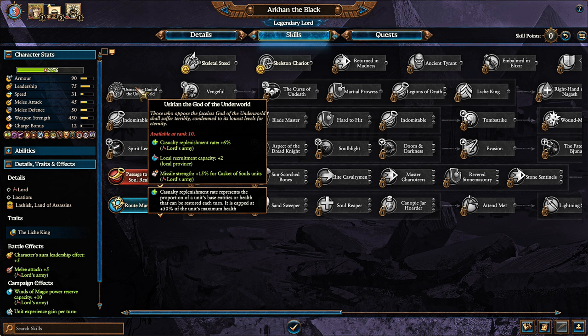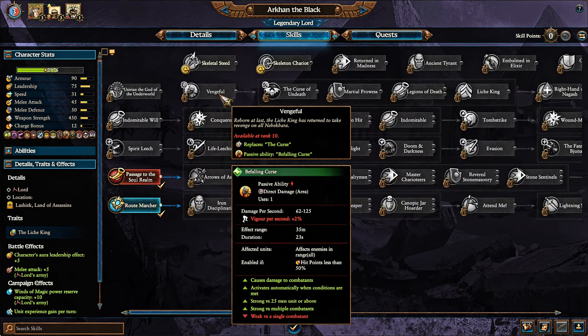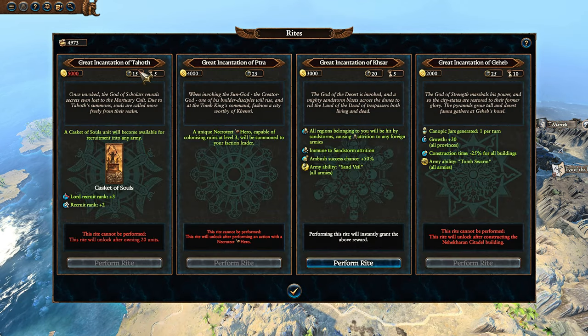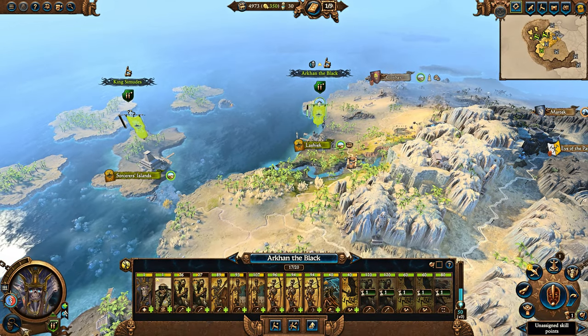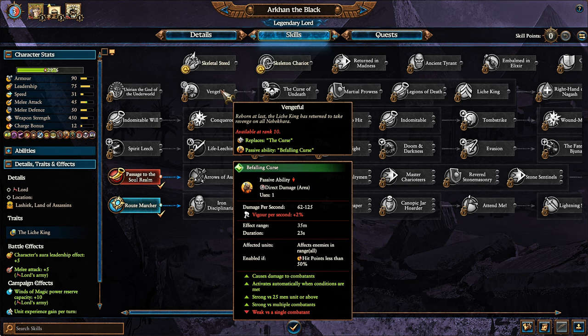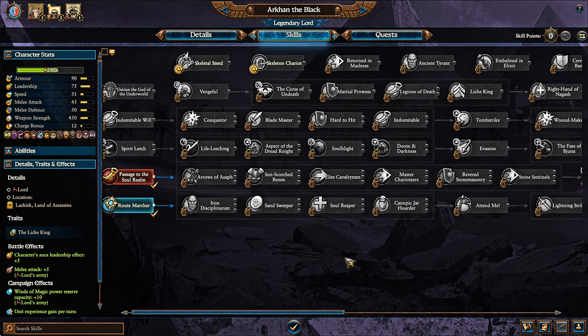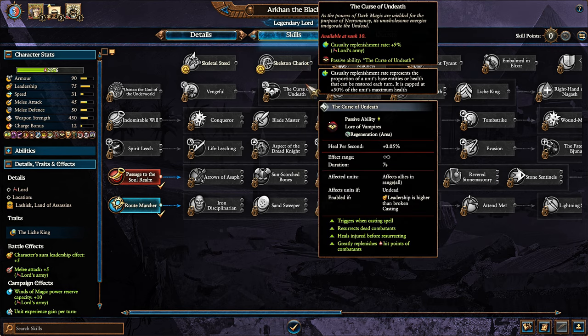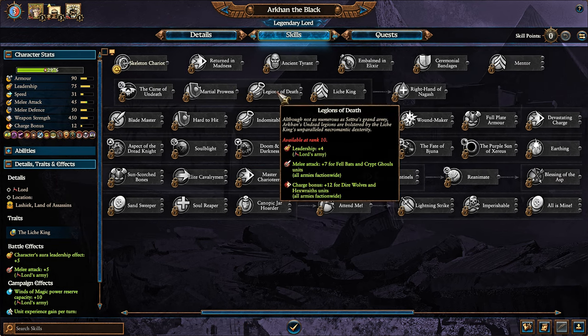His special skill line: he gets Casualty Replenishment, Local Recruitment Capacity, and Missile Strength plus 15% for Casket of Souls, which are incredibly potent artillery units. You do need to own 20 units to unlock that. Incredibly potent, and every time you can get a Casket of Souls — once that 15-turn cooldown expires — you should always use it, ideally while at the same time recruiting a Lord. He can also get a Vengeful ability, Curse of Death, which gives him even more Casualty Replenishment, so you're looking at 15% Casualty Replenishment. That means you can easily go battle to battle and recover, even when you take extreme casualties.